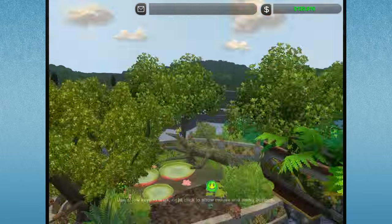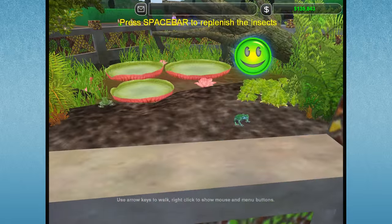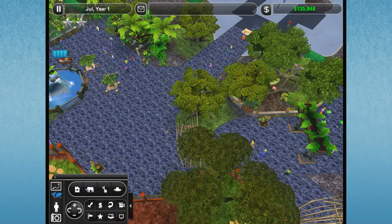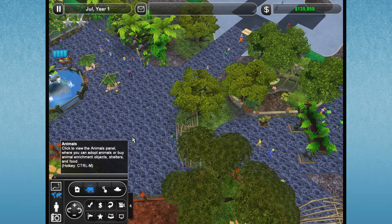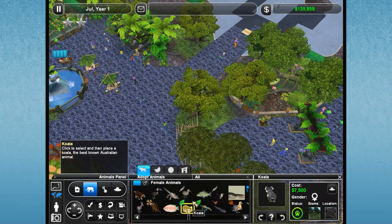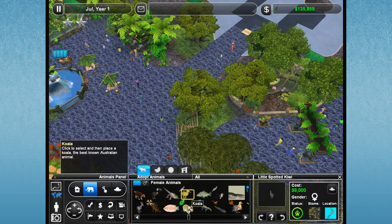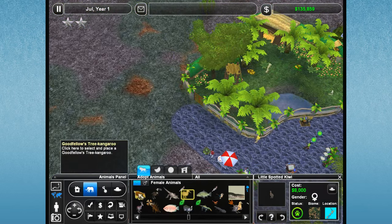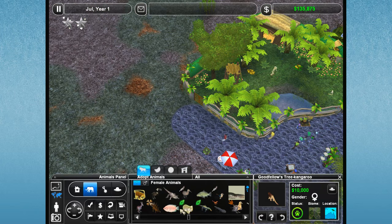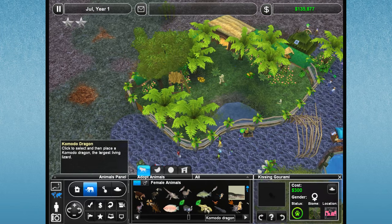How are our frogs doing? Let's come over here and look at them - they seem to be doing pretty decent. We need to hurry and get some more animals in here - I'm losing my stars. I actually was thinking between the kiwi or the koala - I really want to add in a kiwi or koala because I think that would be really fun. There's also the Goodfellow's tree kangaroo, who is another choice I'd like to add.